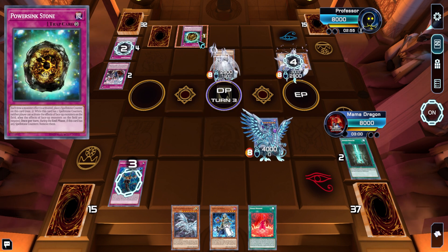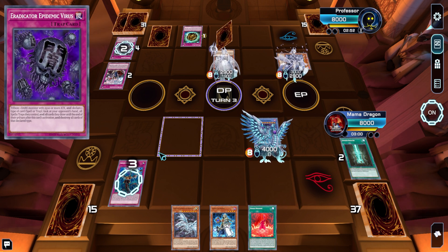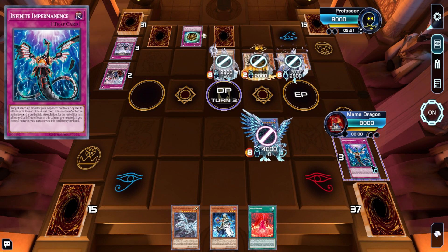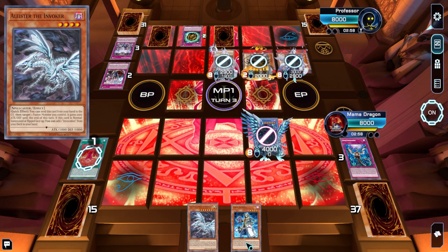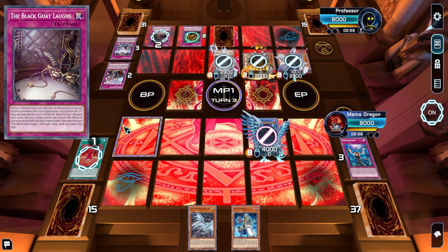He can set a spell card. If it affects the face-up monsters on the field, the effects of face-up monsters are also negated. So I can't do much against the Epidemic Trap. Everything is negated right now. This disappears on his turn. This column is negated, and he can't trigger this spell or trap. I guess I'll activate Magical Meltdown and get another Aleister to my hand. Apparently Black Goat Laughs tries to activate — declare one monster name — but it's not going to resolve.